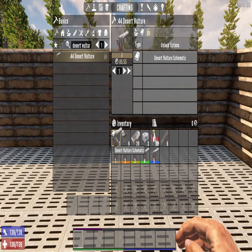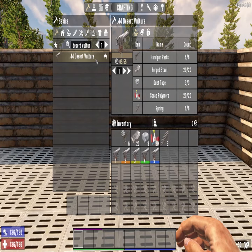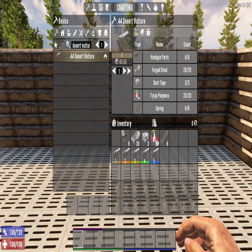The first thing you'll need to do is find the Desert Vulture schematic, and then you'll also need a workbench to craft it, 6 handgun parts, 20 forged steel, 3 duct tape, and 20 scrap polymers.